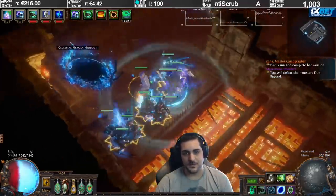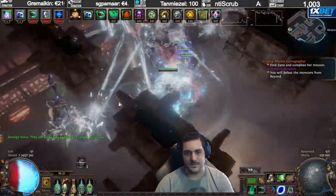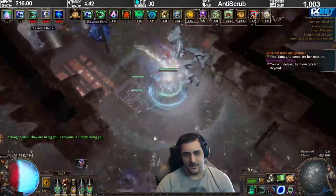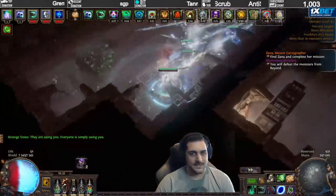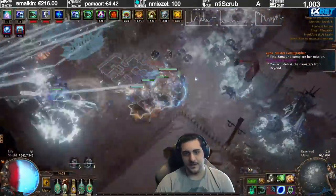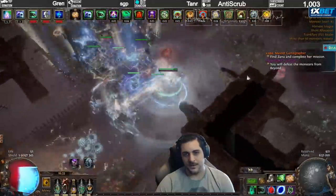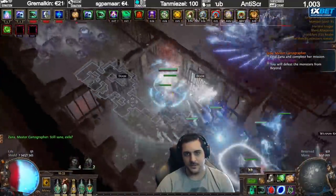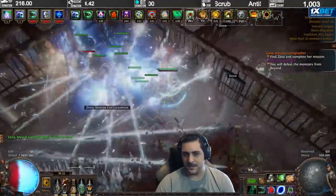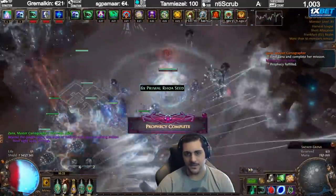So without further ado, I'm going to show you my build's clear speed utilizing this very specific belt. Basically, one of the biggest issues with these kind of Spectres is that they don't always attack immediately — and that's kind of taken away because of the 20% more attack speed you gain from this buff. It only affects allies that are near you, so you kind of want to convocate on a regular basis to make sure they have the benefit of that buff.